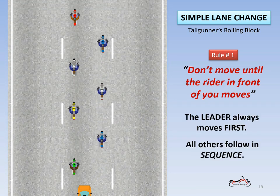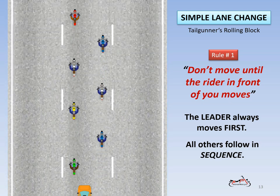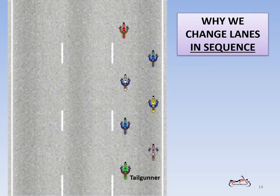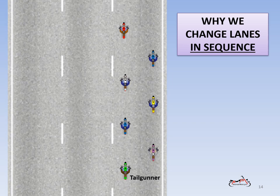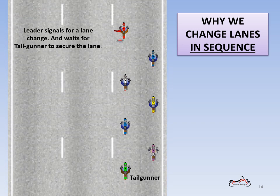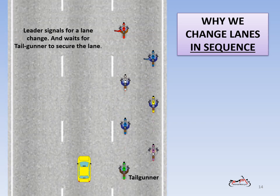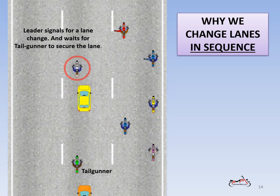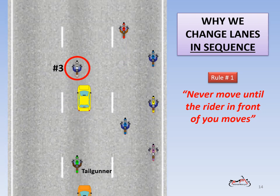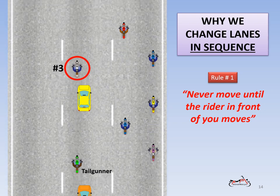Let's rewind and see why we change lanes in sequence. Here is why: let's see what happens when a rider changes lanes as soon as he sees the hand signal. At this point, only the tail gunner is supposed to move when the lane is clear. Number three commits a rookie mistake — moving before the rider in front of him moves. Now we have a cage trapped right in the middle of where we wanted the group to go. A busted lane change.